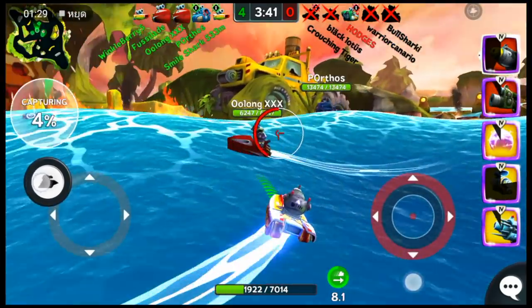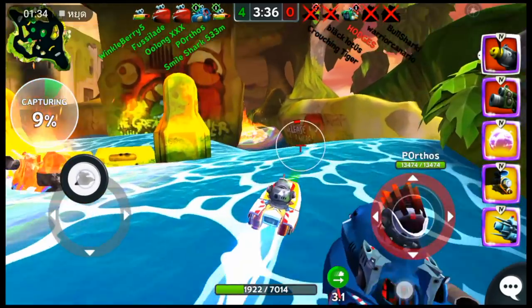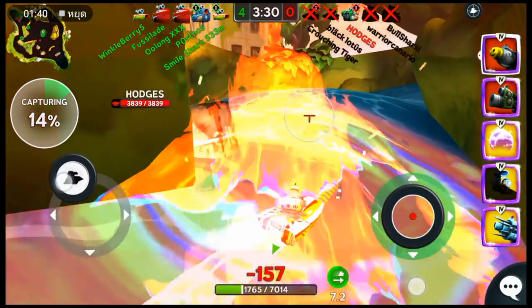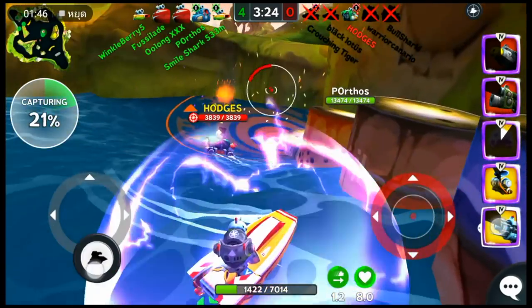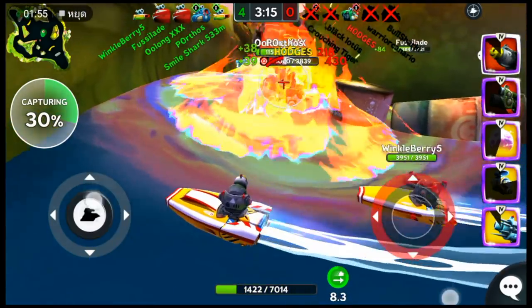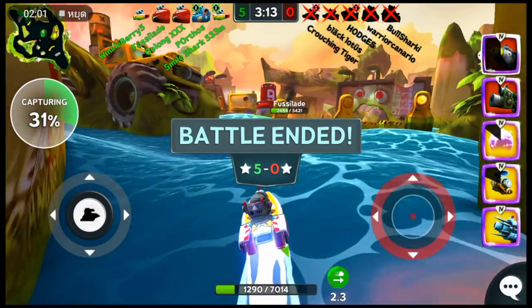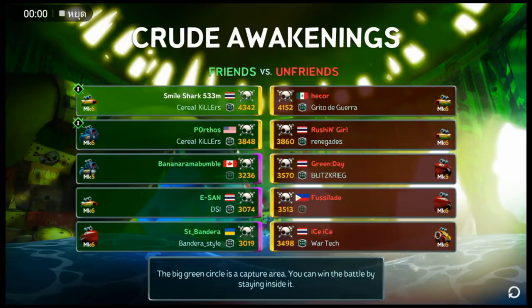Winkleberry with his legendary tier 4 standard cannon — I don't even know what he spent to get that thing. And if he ever learns how to use it right, you better watch out Battle Bay. All right, there's just Hodges left over here hiding. He had his spirit broke, so Smile Shark's going to put him out of his misery. He missed the torpedo shot — they move pretty slow, so you have to predict where they're going to be and lead your shot just right. Looks like the arming range wasn't quite long enough and I got the finishing hit. Another awesome fight — Smile Shark doing 12,000 damage, carrying the whole team with his big torpedo.